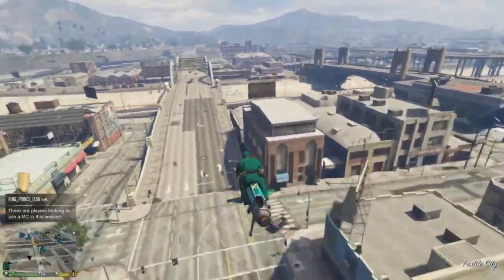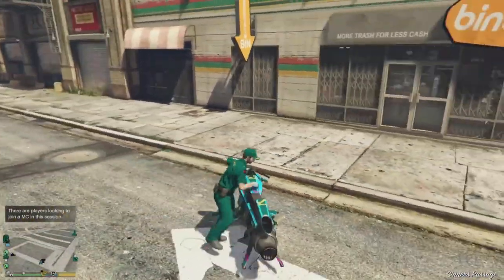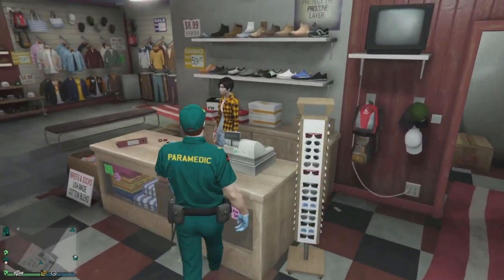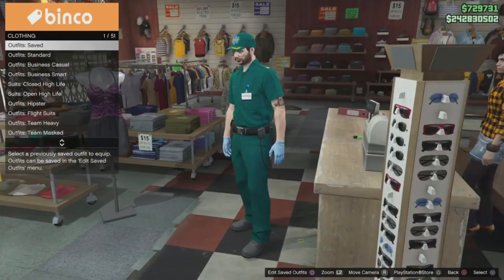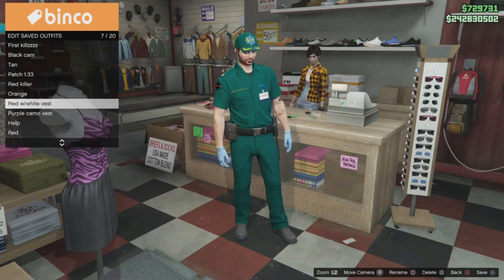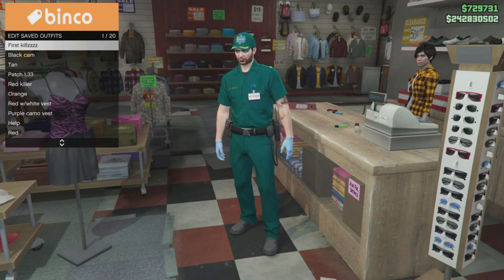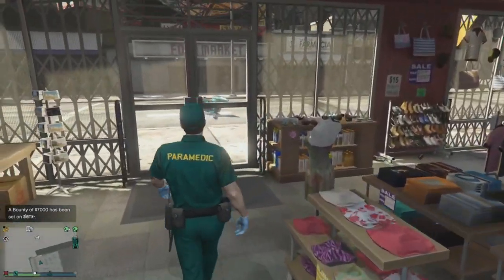This is the outfit everybody's been asking about. So I went to my local store and asked what I should save the outfit as, and she suggested saving it as 'help' — H-E-L-P — so that Rockstar wouldn't know I just got a paramedic outfit in the game, since it's whitelisted. I thought that was a great idea.